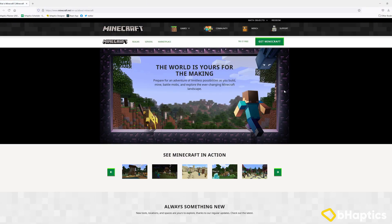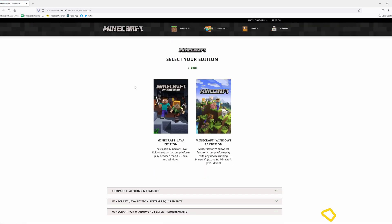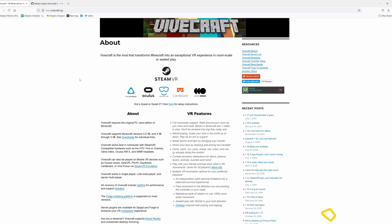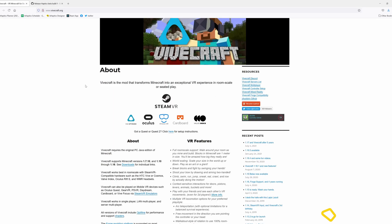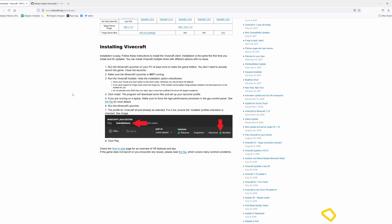First, make sure you own the original Java version of Minecraft for PC and have run it at least once to create the game folder files. Next, navigate to the Vivecraft website — there will be a link in the description below — and make sure you are set up and squared away to run Vivecraft with your respective headset.